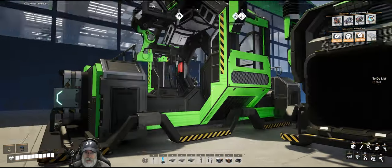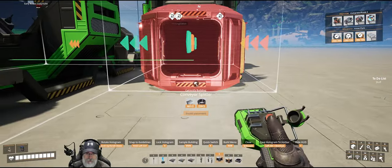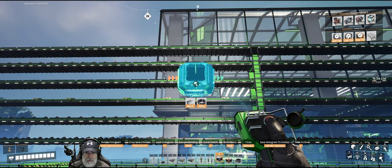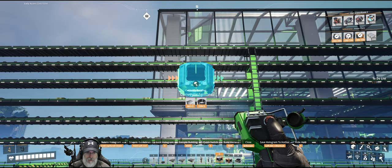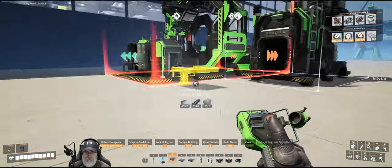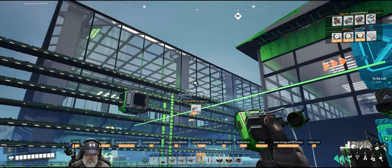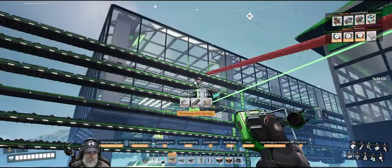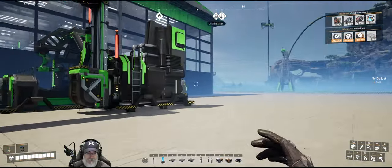Let's get a splitter, line up like this, and go straight up onto this copper line — make sure we're facing south. Put a lift here and just lift it up until it lines up with that, and hook it up. Nothing could be easier. That takes care of the copper.